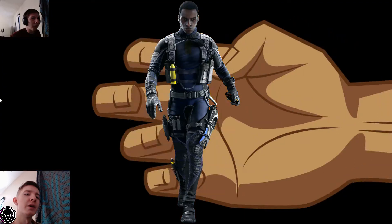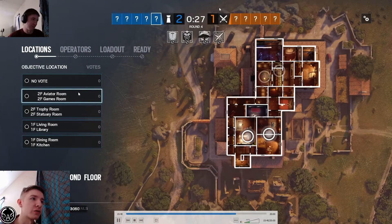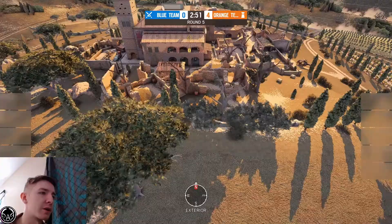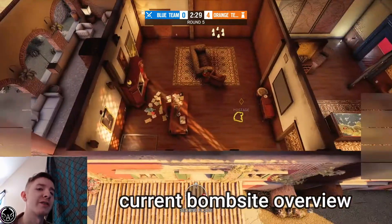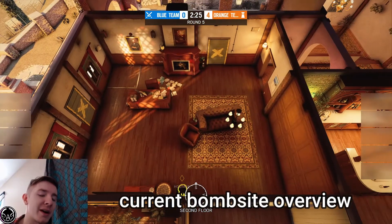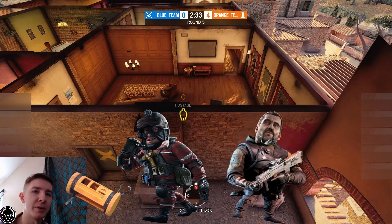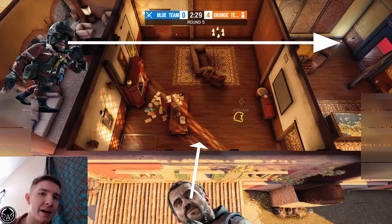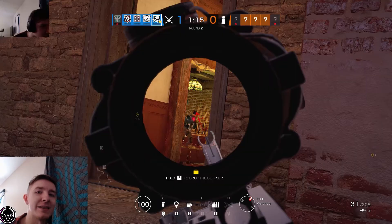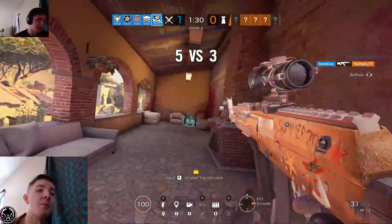We're going to be grabbing Wamai here pretty soon, and the way we're going to be defending is actually a counter to the way that we just attacked. The score is 2-1. We're on Villa, Aviator Games. We just assume they're going to attack the same way we attacked because it was very effective. We structured our defense to counter what we thought they were going to do — mimic our attack. We got Thatcher and Ace, thatched the wall, opened up all of Sight, held angles from the window outside the balcony and on the balcony, and just got easy picks.